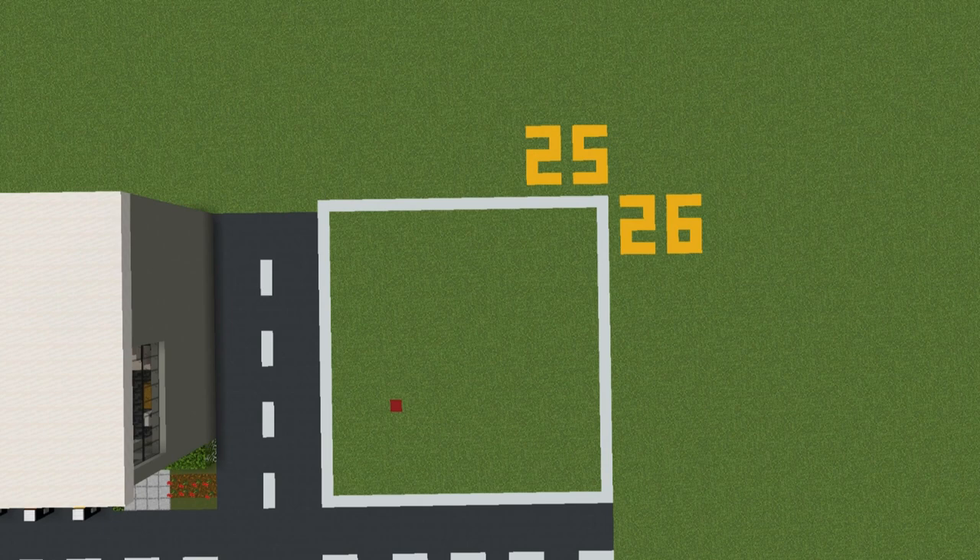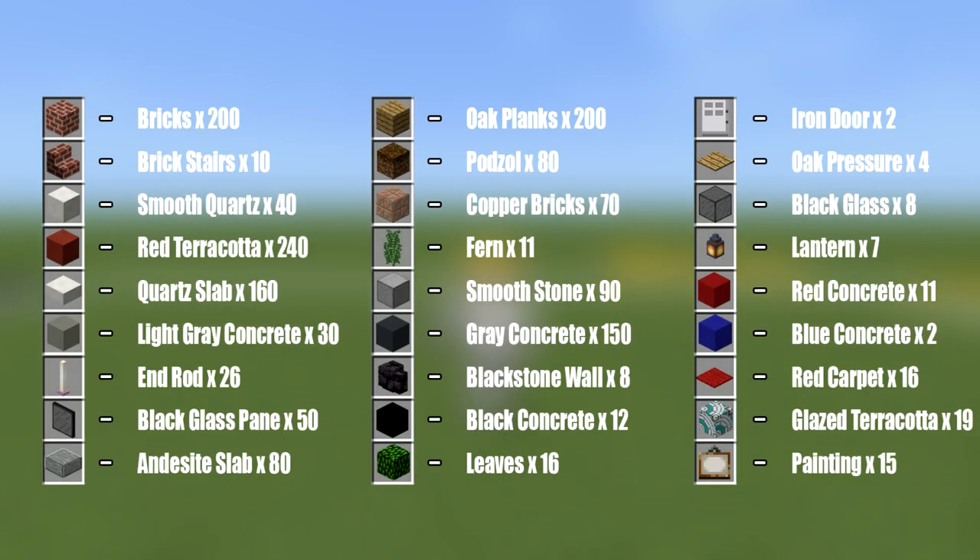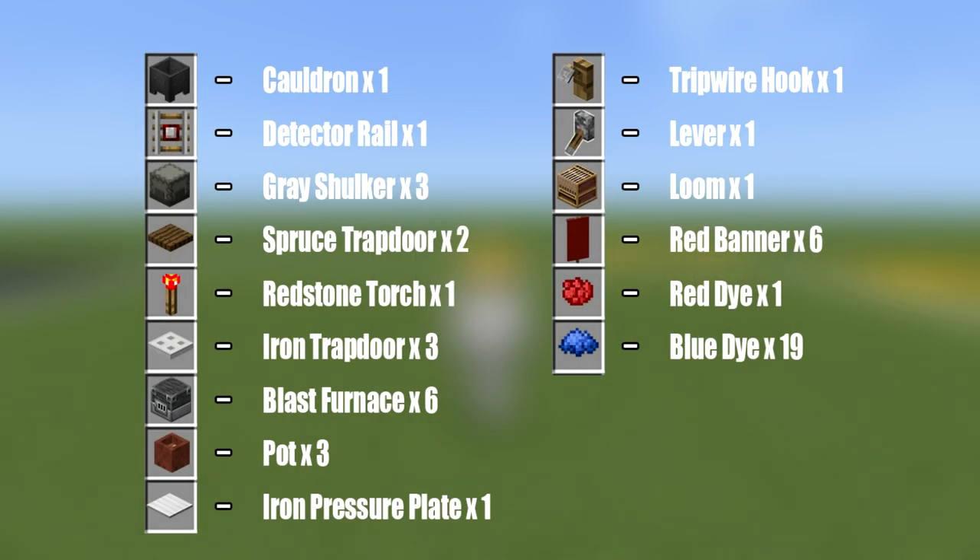This is the amount of space required to make your Zaxby's: a 25 by 26 block area, as represented by the white concrete grid on the ground, which I would always recommend making if you are planning out your world. Here are all of the materials that we will be using throughout the build — make sure you have access to all of them and enough of them.